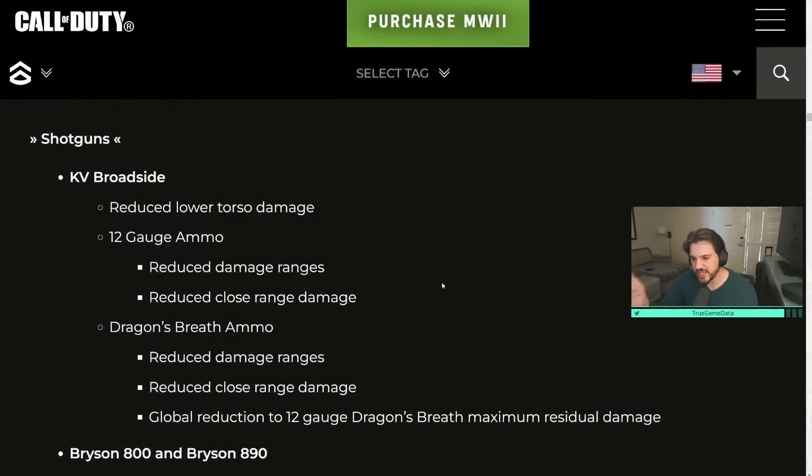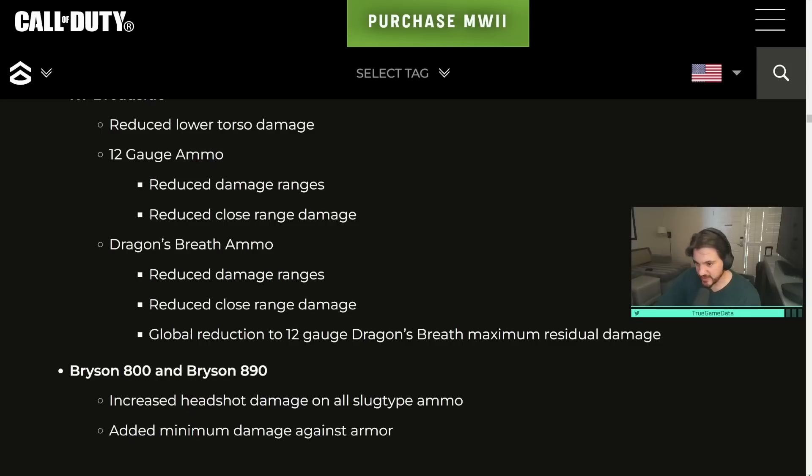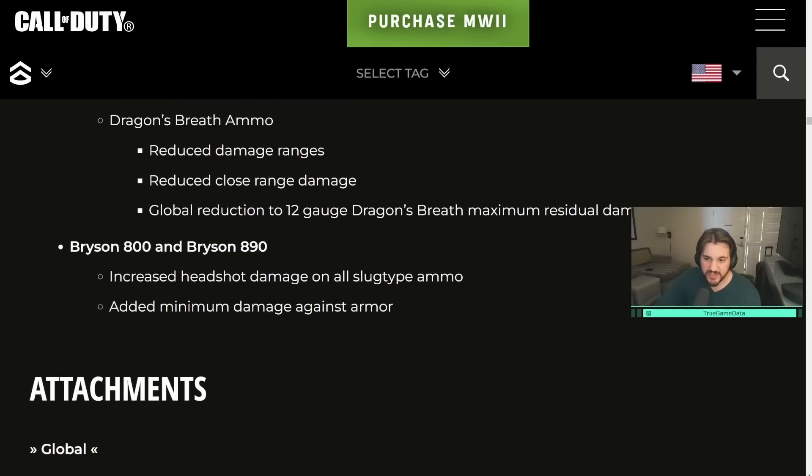For the shotguns, I didn't test these because shotgun pellet damage and damage caps are tricky — it'll be more of a feel thing. The KV Broadside — basically the akimbo double-barrel on steroids — had reduced lower torso damage, 12-gauge ammo damage range reduced, close range damage reduced, and for Dragon's Breath rounds: reduced damage ranges, reduced close range damage, and a global reduction to 12-gauge Dragon's Breath residual damage. The Bryson 800 and Bryson 890 had their headshot damage increased for all slugs, and also added a minimum damage against armor — a buff for longer range engagements.